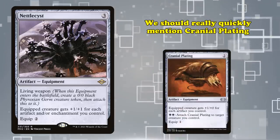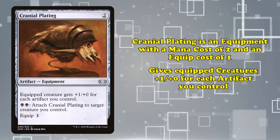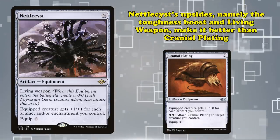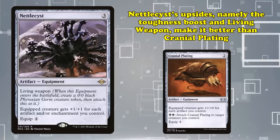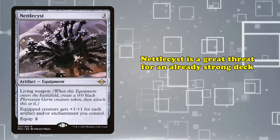We should really quickly mention Cranial Plating. This is an equipment with a mana cost of 2 and an equip cost of 1 that gives the creature plus 1 plus 0 for each artifact you control. Cranial Plating was used in a very similar way to Nettlecyst before it got printed. However, despite costing a bit more, the upsides — such as giving a toughness boost and having Living Weapon — were enough to essentially outmode Cranial Plating when it came out. Ultimately, Nettlecyst is just a great threat for an already strong deck.